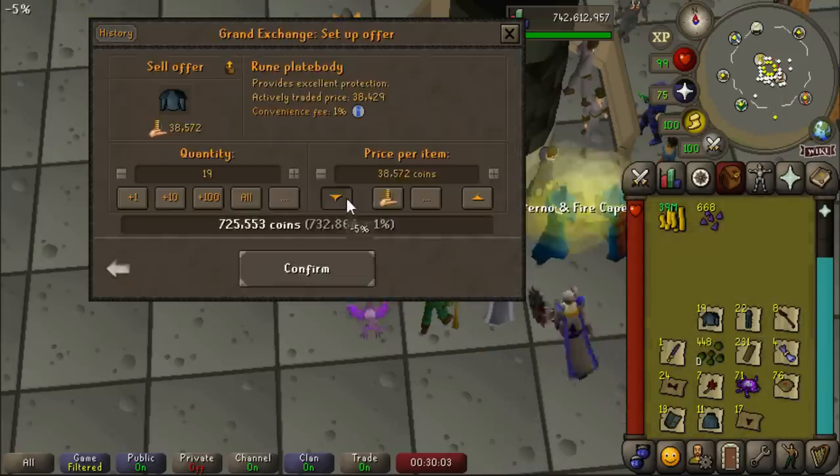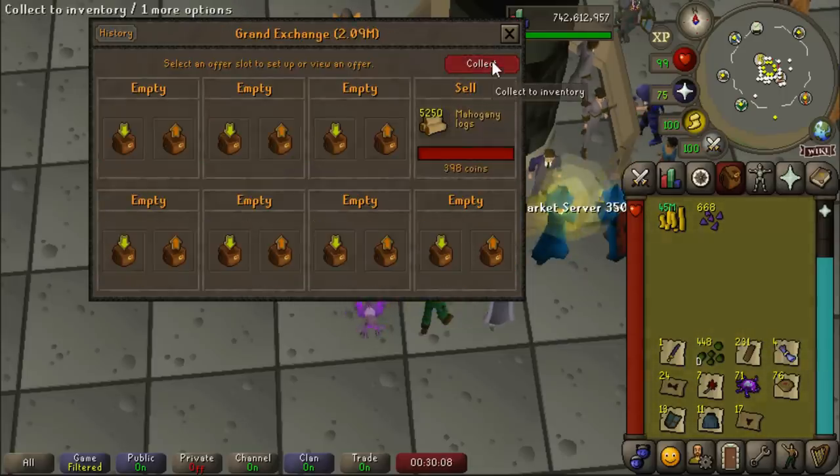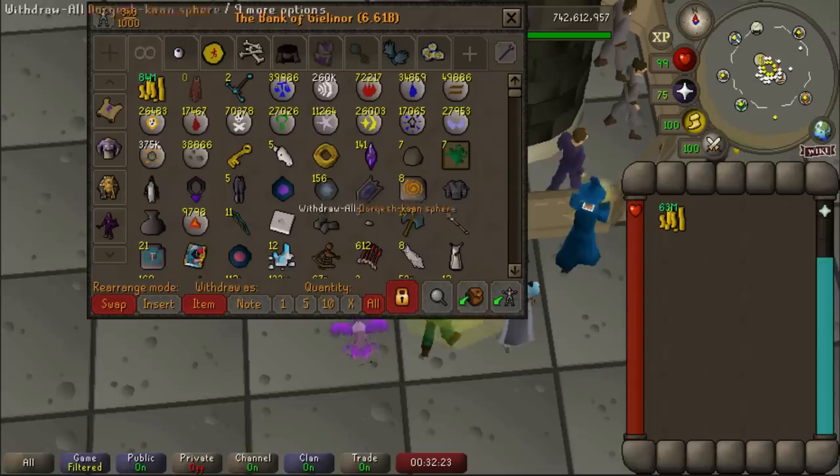I would have to kill people in the wilderness, they'd have to trust me, and then I would buy them from them. Obviously I never scammed anybody - that you know of. So I just sold all the loot that we had in our bank.